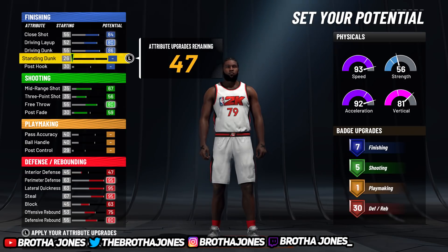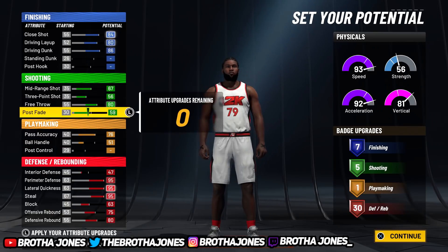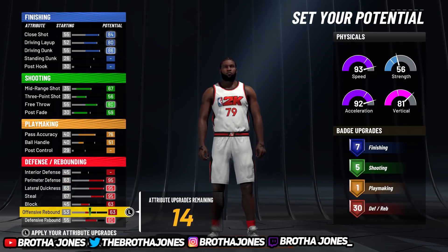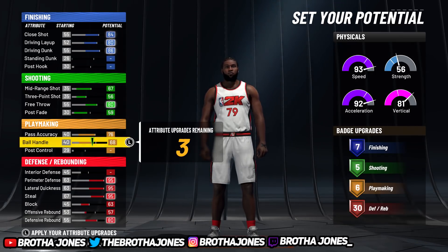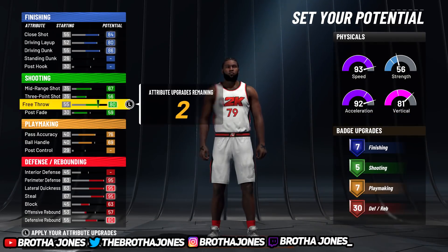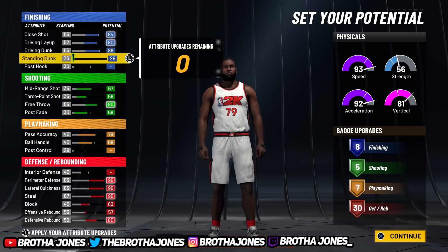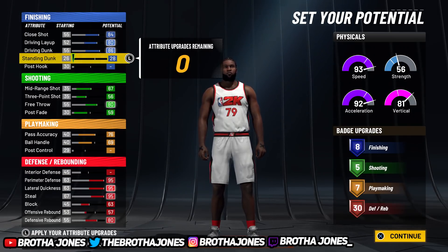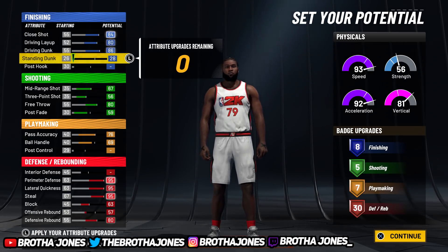I always make sure I have some tier of playmaking — that's just how I play. You can do something like eight finishing, five shooting, seven playmaking, 30 defense. It may not be the best setup but it gives you a basis. This build is toxic and will shut down people, but I'm gonna show you why a build that can do everything this one can do is actually a little better.